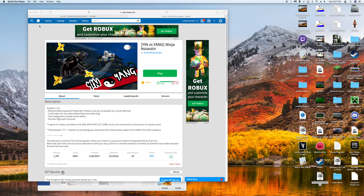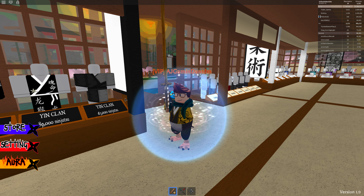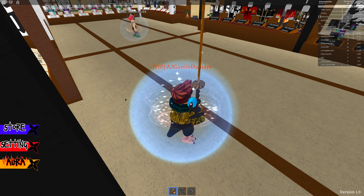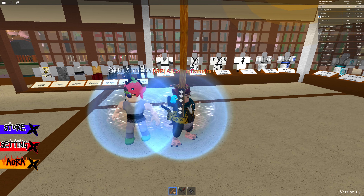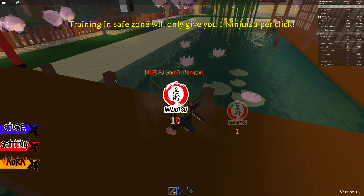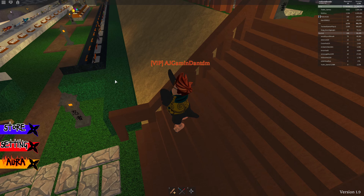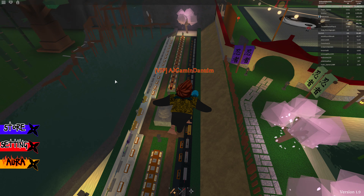Today I'm going to share a really weird thing about Yin vs Yang Ninja Assassin. To move with your ninjutsu swords, you grab this out, press Ctrl, move a little bit, then press Ctrl again and you move much faster. This might get you banned if people see you, so yeah, that's kind of all I had to share that I just figured out.